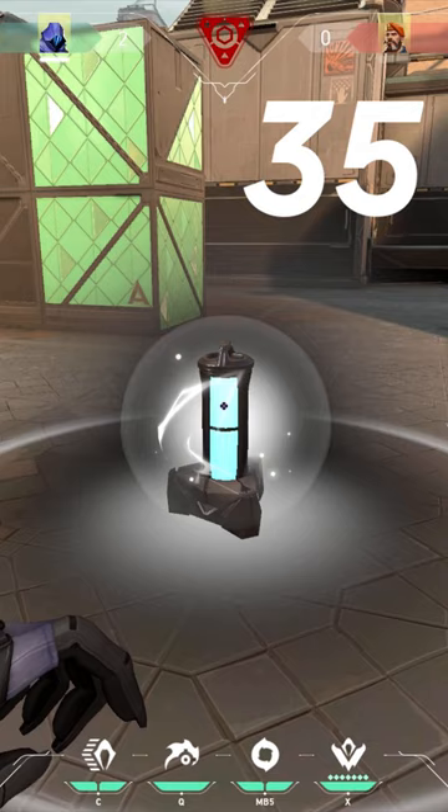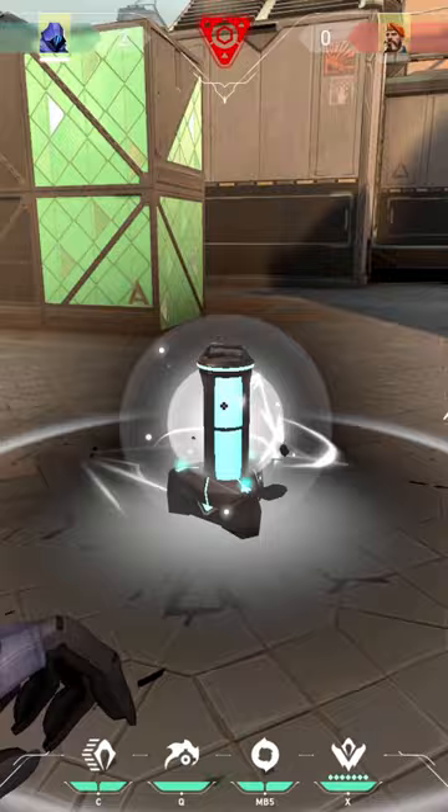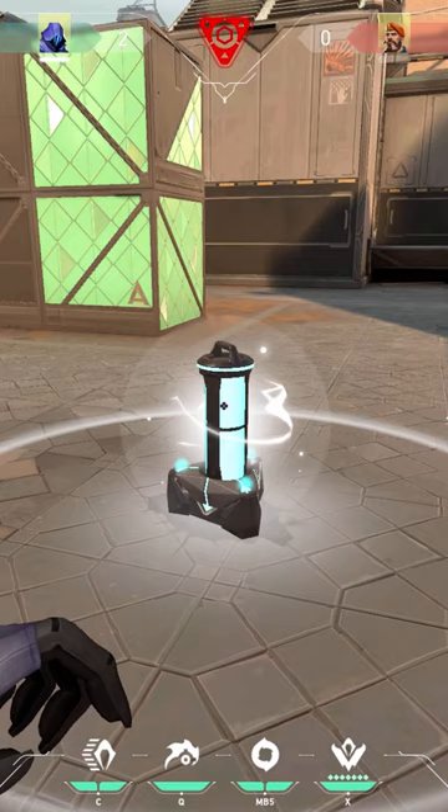The first two rings appear at 25 seconds, the third one at 35 seconds, and the last one at precisely 38 seconds. This last ring is the one we have to focus on because it appears right at the time after which a defuse would not be possible anymore. It is easy to identify because contrary to the other rings, it doesn't expand from the bomb but retracts towards it.